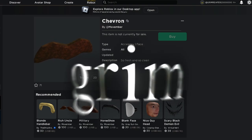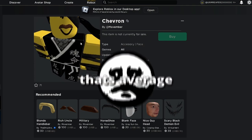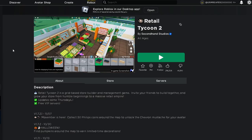Hey there, so this is the item and this is what it looks like on my character. It's a funny item though — it is small since it's a mustache, but I'm honestly just surprised. I might wear this too. It's also got a nice description.